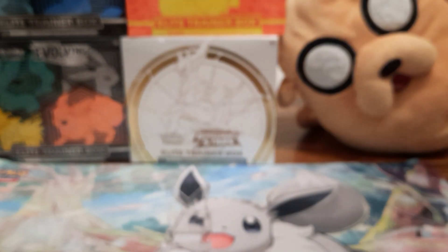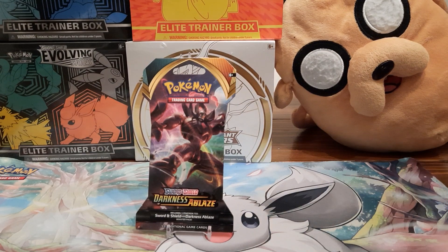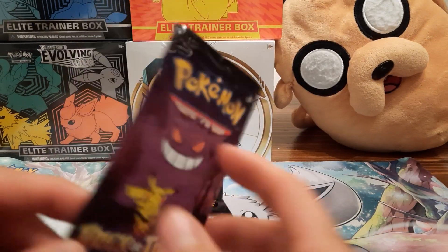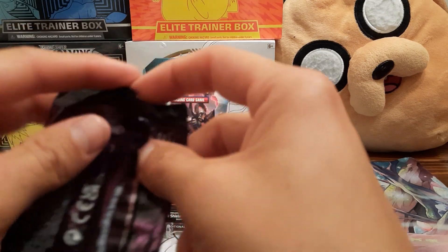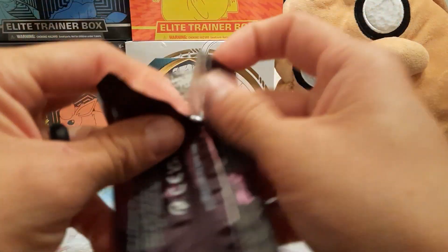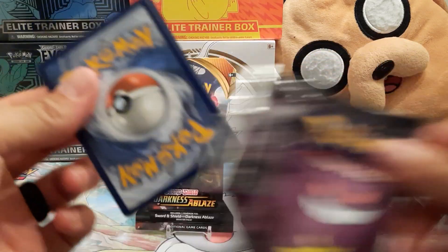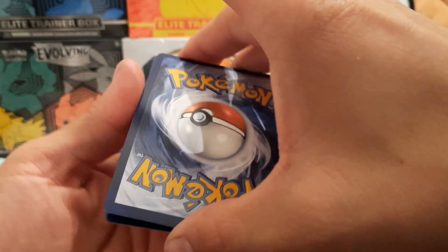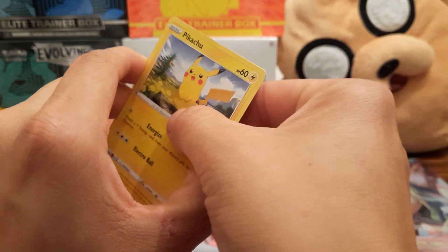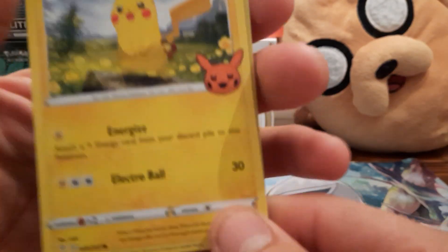Alright, so Darkness Ablaze and Trick or Trade — we'll start off with the lesser of the two. Like I said, you can only get a holo out of the Trick or Trade packs, and the trick is one from the bottom to the top, just like that.